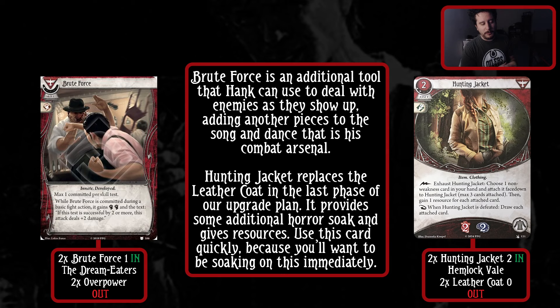Hunting Jacket, a new card from Hemlock Vale, replaces the Leather Coat in the last phase of our upgrade plan. It provides some additional horror soak and gives resources. You can put cards from your hand onto it, turn those into resources up to three cards, and when it's defeated, you get those cards back in your hand. So you're basically getting paid for the cards in your hand but you're still going to draw them later. Don't sit on this as your long-term soak - this is soak that you want to turn into resources and then destroy so you get the cards back, because you're actually not losing anything with the Hunting Jacket.